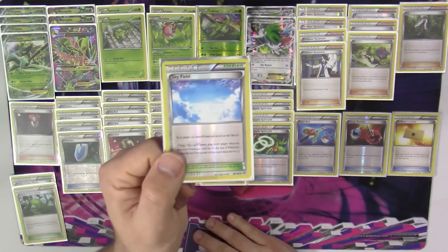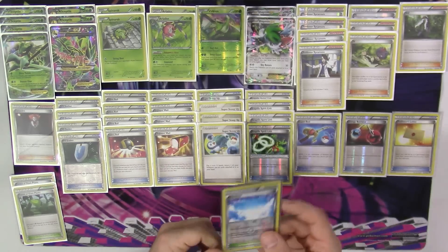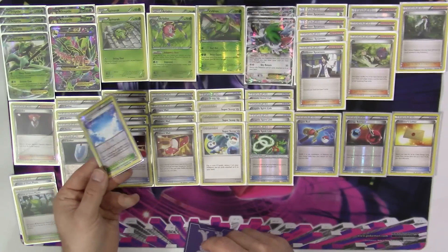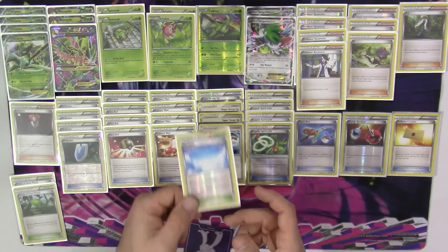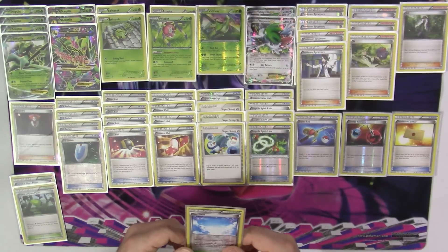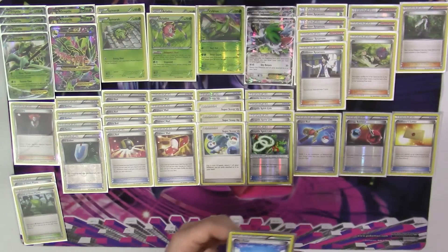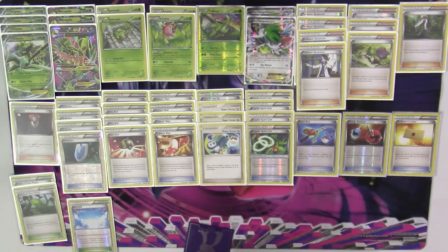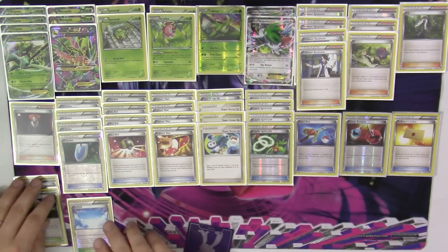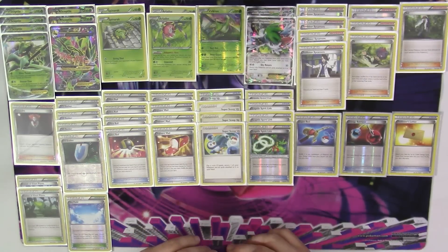Also we have one copy of Sky Field. This is good, I think, for a temporary basis during setting up — you're going to have a lot of Shaymin in play, a few Sceptile, at least one Spinarak and Ariados, and maybe your Virizion, so you're going to run out of room really quickly on your bench. Play everything out with Sky Field, get the Shaymins down, and then when your opponent bumps your stadium or you bump your own, you can throw those Shaymins away, get them out of harm's way, and you can use Super Rod to bring them back into the deck and use them again.